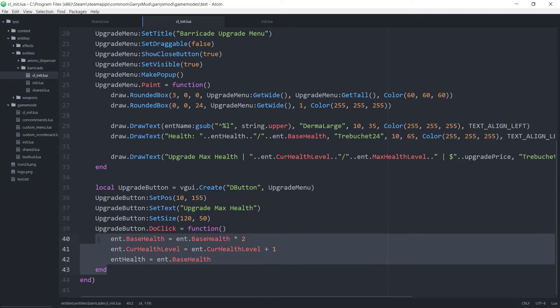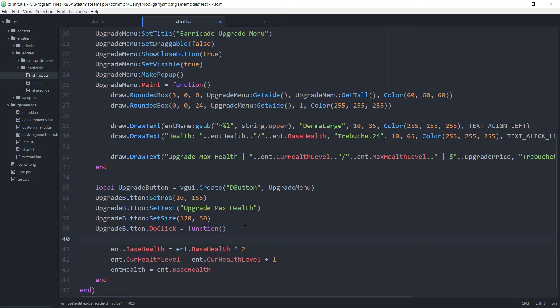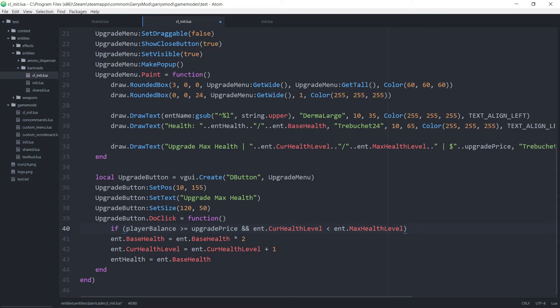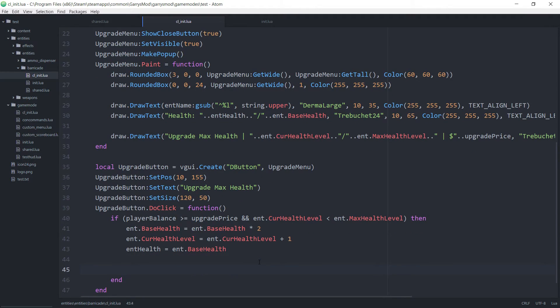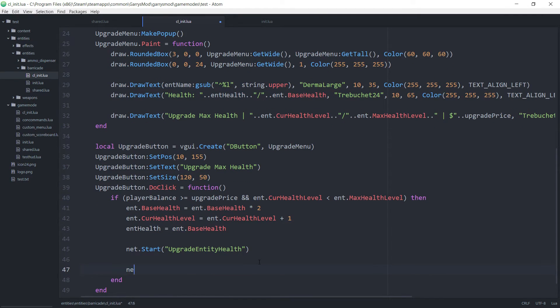Let's move down to the click function for the upgrade button. Right at the top of this doClick function, I want to do an if statement to check if the player has enough money to upgrade the entity, but also to make sure they have not hit the max level. So: if player balance is greater than or equal to upgrade price, and ent.currenthealthlevel is less than ent.maxhealthlevel. If both of these are true, we run the code within this statement. We also want to send a net message back to the server to update those variables, so net.start with the name upgrade entity health, then net.send to server.